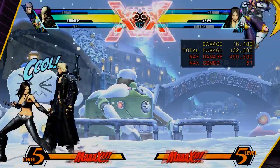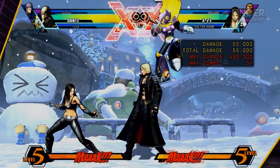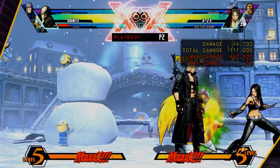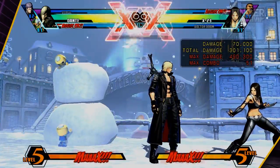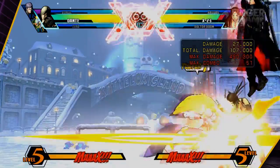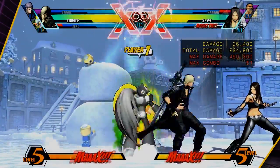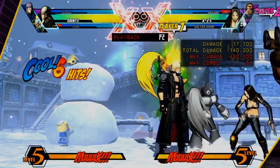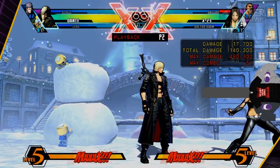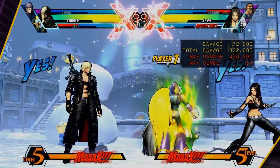We have Ryuenjin as an assist. If you have a character like Dante or Doom, you can capitalize off the Ryuenjin by causing a hard knockdown, since it puts the opponent in a juggle state. In Shadow Clone mode, Ryuenjin actually contains some invincibility because the Shadow Clone follows Zero on the first frame of the uppercut. We also have the Shipuga, his forward rushing attack. In Shadow Clone mode the shadow follows Zero's footsteps — but if he gets hit he'll be knocked out of it. At least you have that get-off-me assist.